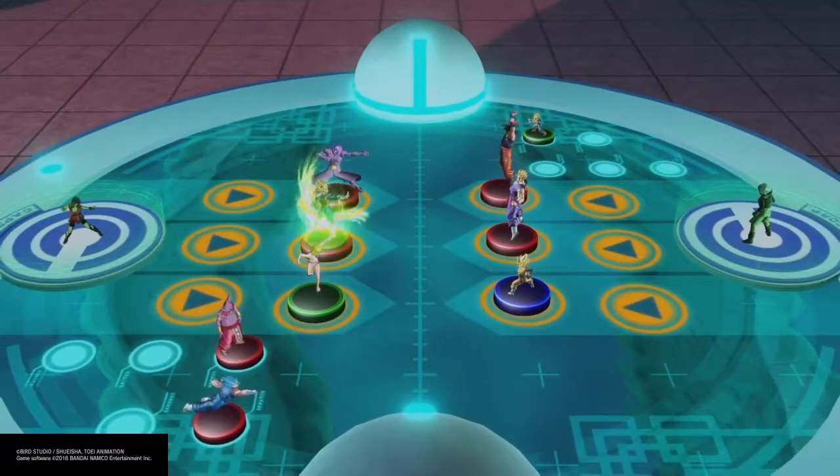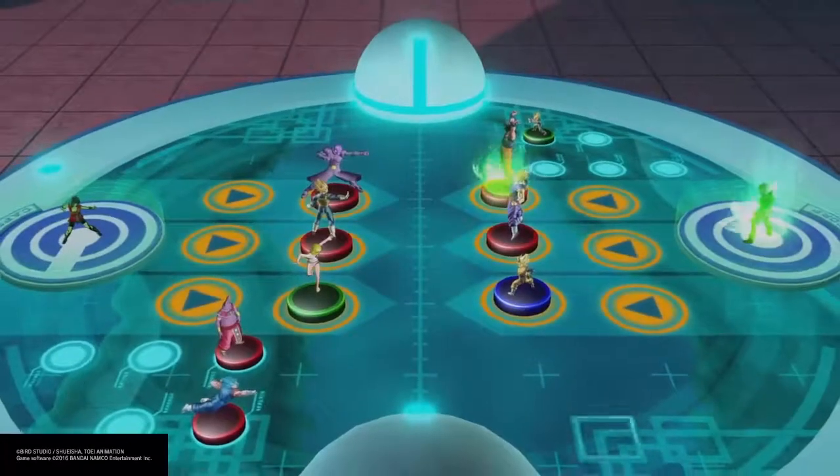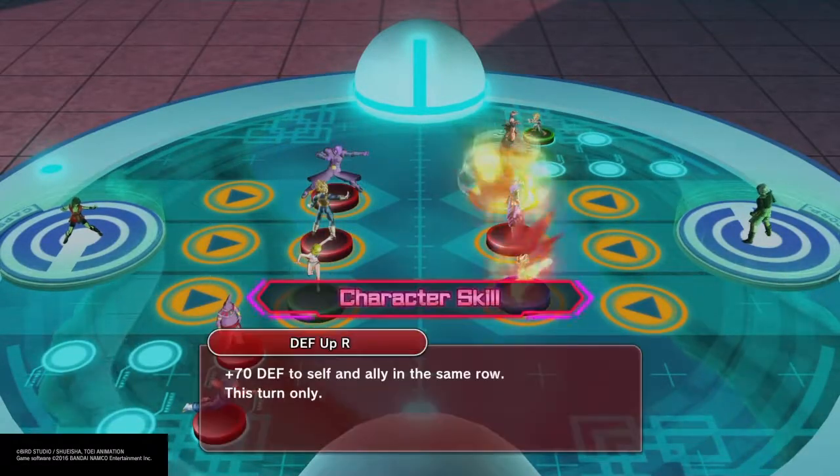The children in this game are irritating as hell, especially Goten, because they just have so much HP. Goten gives himself more defense, and I'm pretty sure Trunks gives himself more speed. It's just dumb.